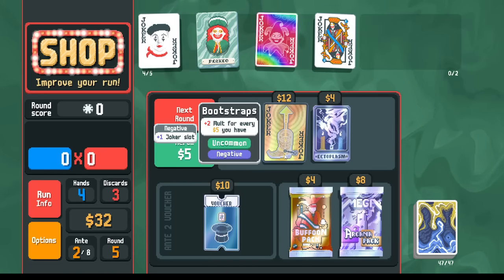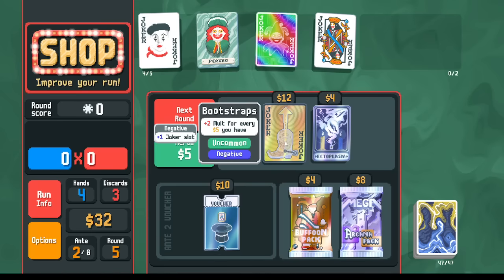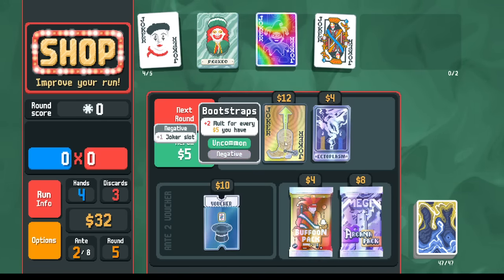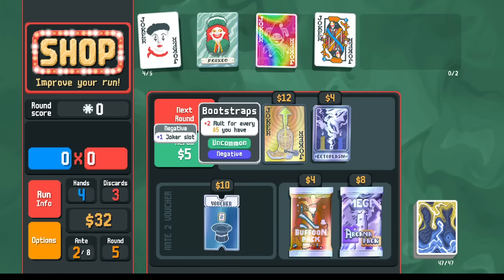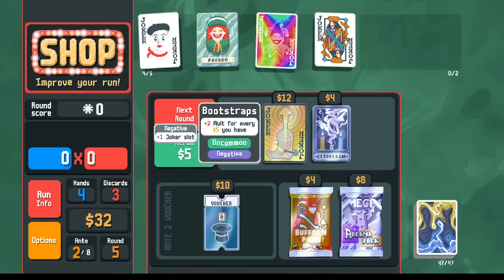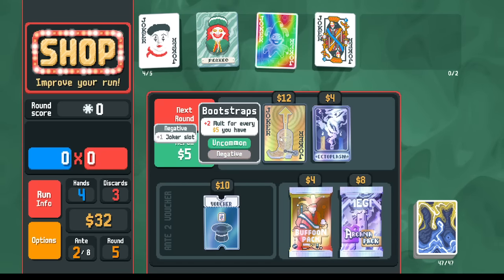We've got Bootstraps — it's negative. The way to think about Bootstraps is it's an income joker, not a payoff joker. The reason is if this converts your money into scoring, then this one joker slot means I don't need as many scoring jokers. If I don't need as many scoring jokers, I can have more value jokers. So this kind of acts as income by freeing up your joker slots.